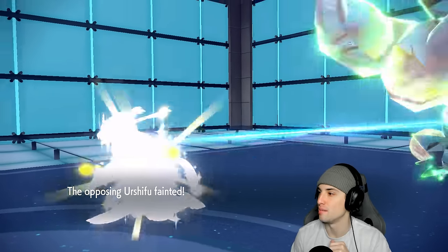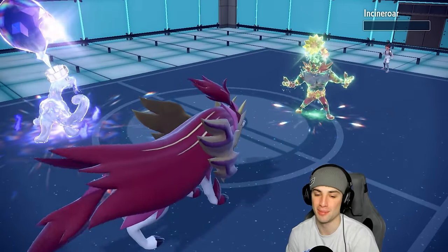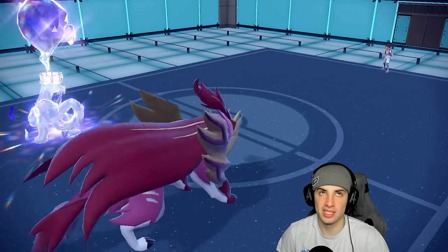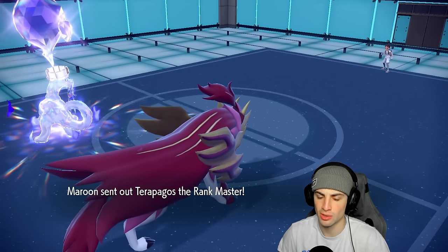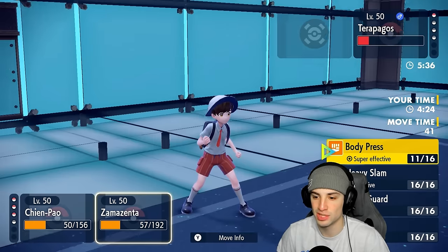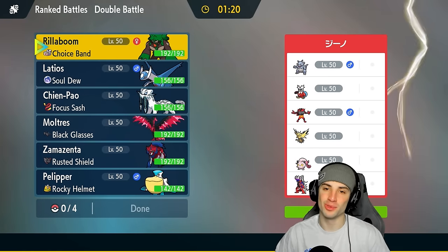We get the Attack drop, we outspeed, Sucker Punch KOs — Bop! Body Press finishes off Incineroar and we win the game! I thought after that Detect happened with Urshifu when we doubled down that it was over. But Zamazenta is still insanely strong — it can bulk through pretty much any Pokemon they have. It did scare me when the Meteor Beam went up, but we dodged it. One and oh — we move on to Match 2.